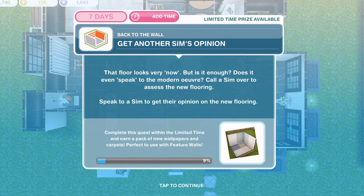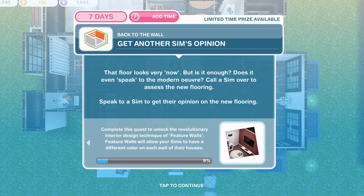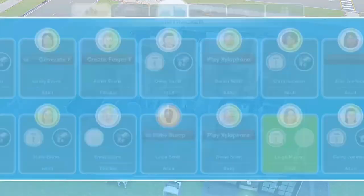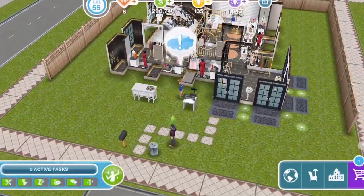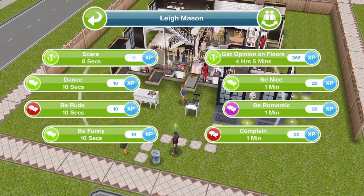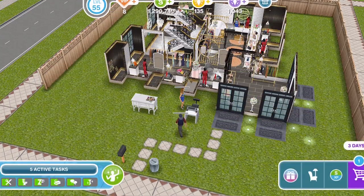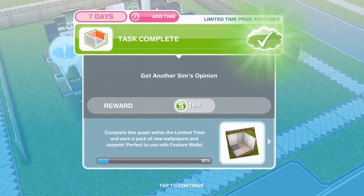Now get another sim's opinion. That floor looks very now, but is it enough? Does it even speak to the modern earth? Call a sim over to assess the new flooring and speak to them to get their opinion. Get opinion on floors is 4 hours and 5 minutes. We have finished getting another sim's opinion.